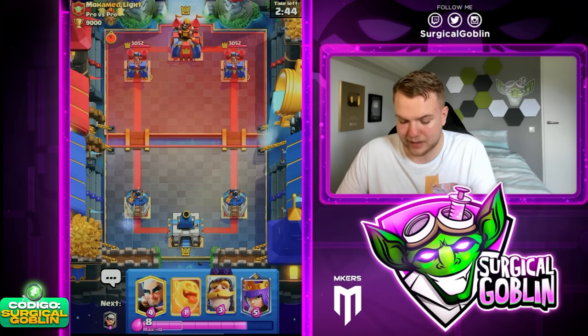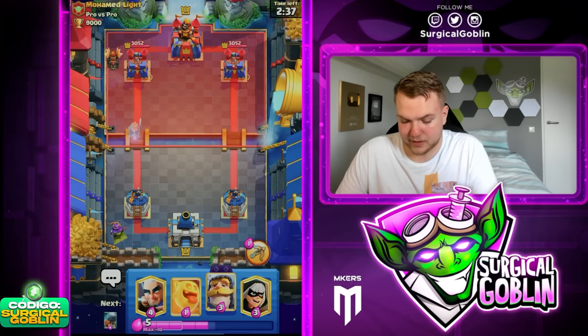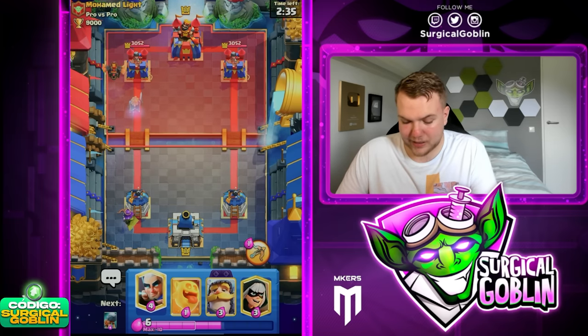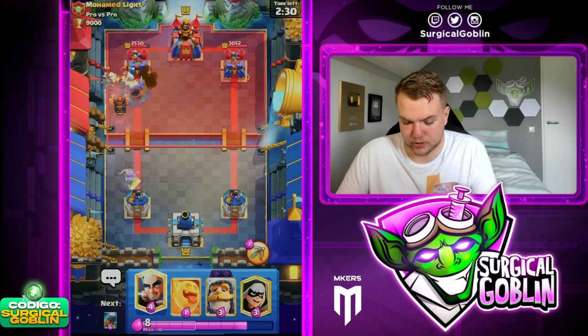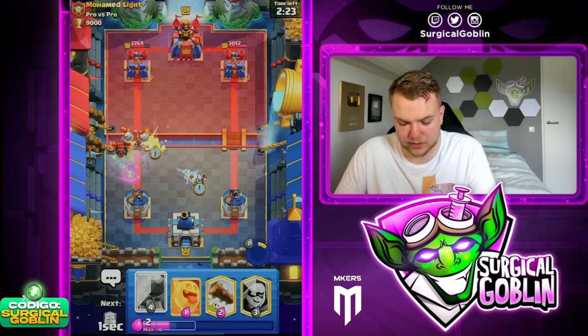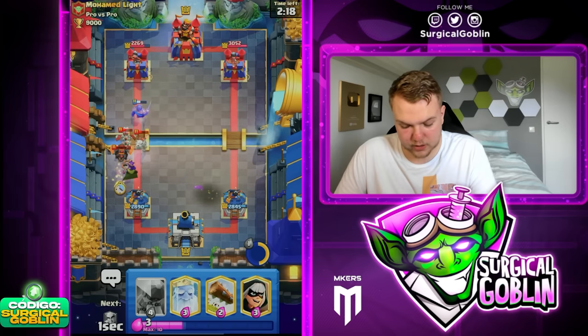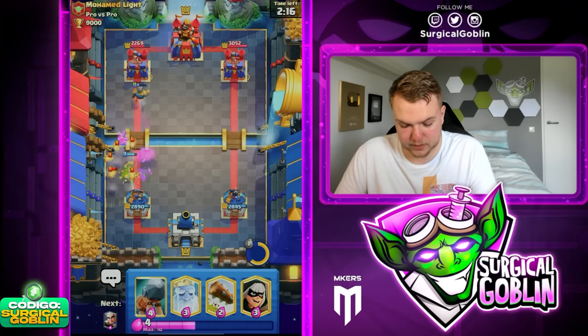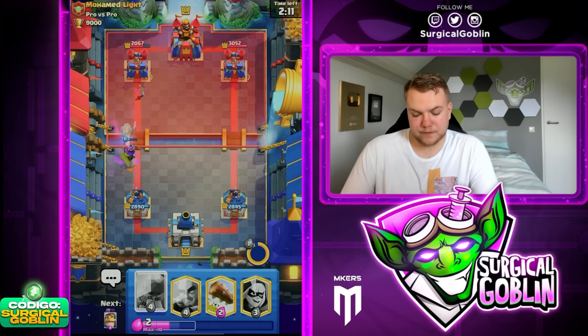Let's start off with a Ghost on the left. He starts off with Lava Hound right away — Lava first play by Mohammed Light, I wasn't expecting that. Let's go with Queen in the same lane. He goes with Skelly Drex, so let's pop the ability soon. I'm gonna go with Magic Archer and then a Knight. He goes with a Fireball — let's have the Heal Spirit ready to make sure the Queen doesn't take too much HP. Nice, good Heal Spirit.